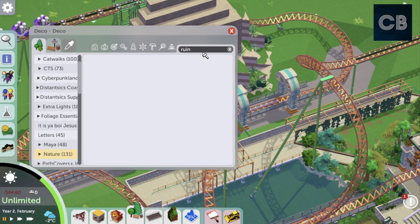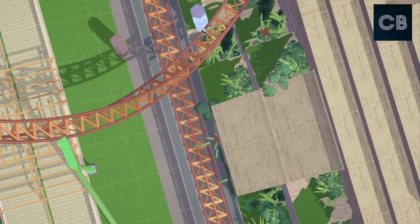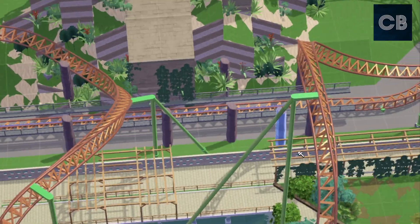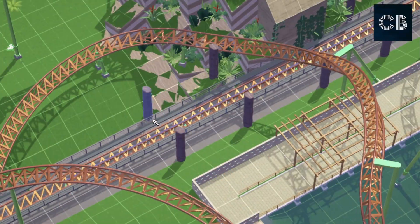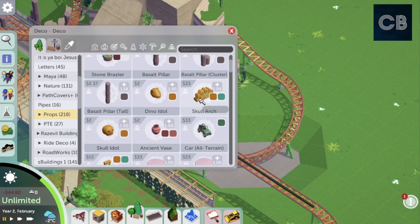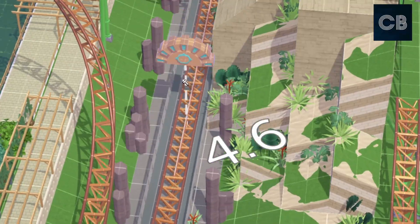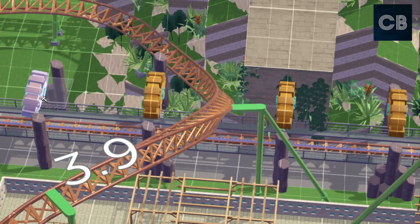I'm going to try and decorate the second launch of the coaster. There are some great new rock ruin pillars — I'm not really sure what they are but they look like rocks or ruins — and they're really, really great. Then there are these nice new decorative pieces as well which I'm going to use along this launch part of the track.